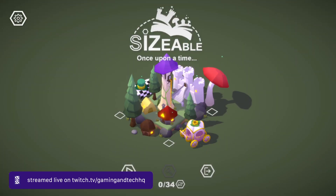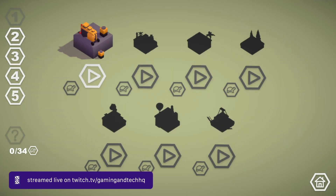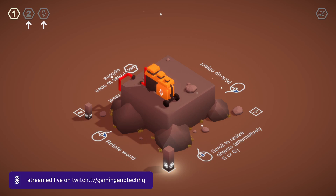So I've got this little island here. There seems to be five packs here, so let's jump into the first level. It says scroll to resize objects, so we can change the size of objects.